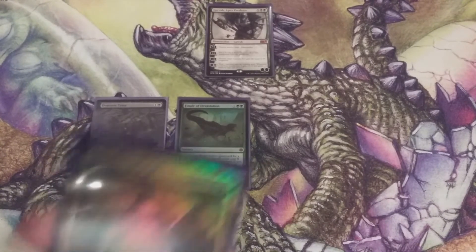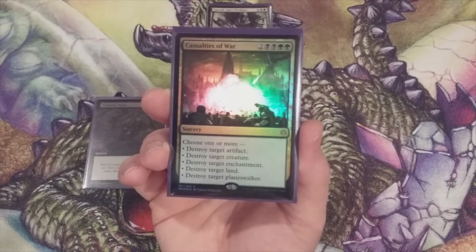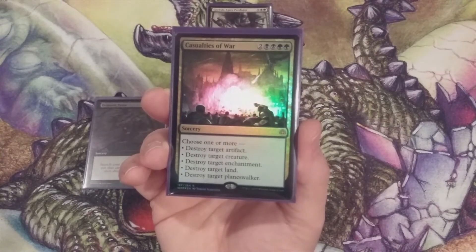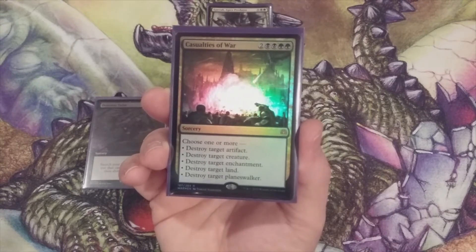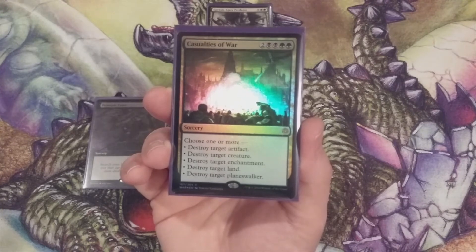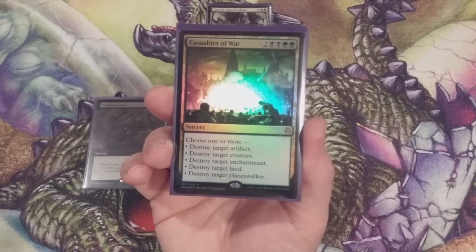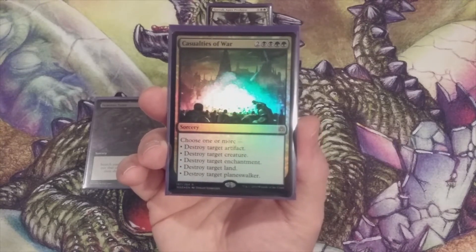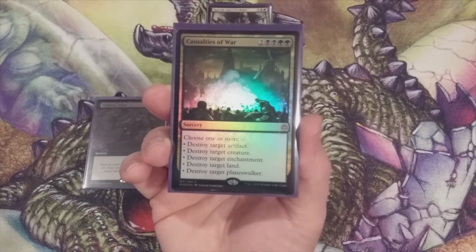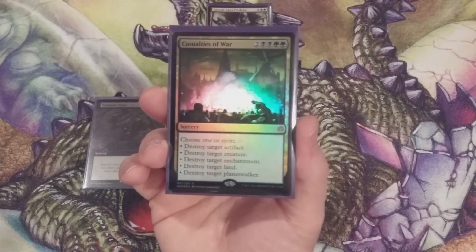Option number three is Casualties of War, another card from War of the Spark. It costs two, two black, and two green — a sorcery that lets you choose one or more from a modal destruction menu: destroy target artifact, destroy target creature, destroy target enchantment, destroy target land, or destroy target planeswalker — which in this format could simply read destroy target Oathbreaker. All five options are sorceries.